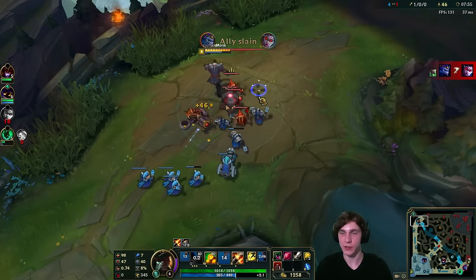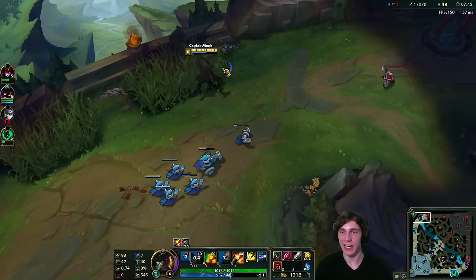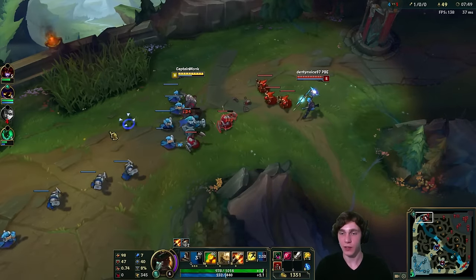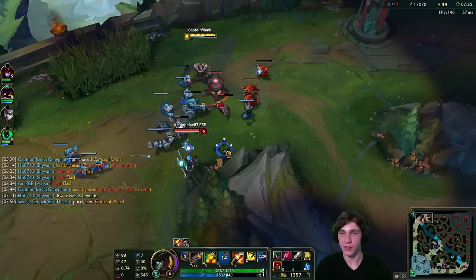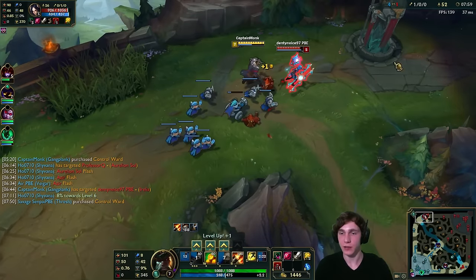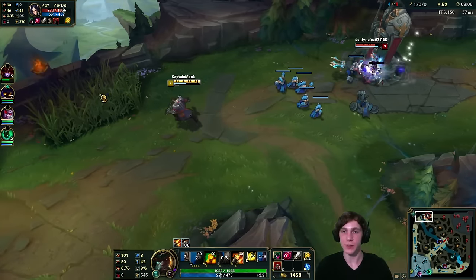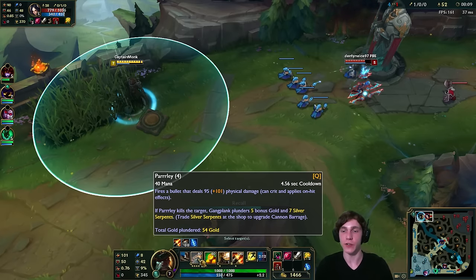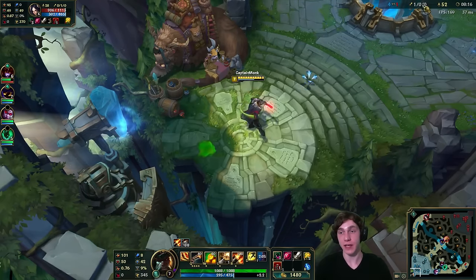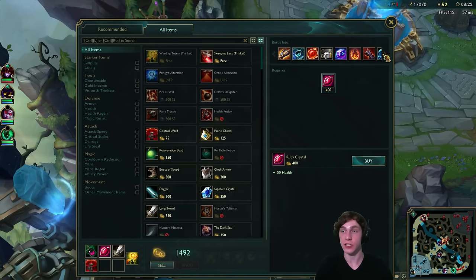Right now I have to wait so long before the barrels are explodable, which is obnoxious — but it's good for balance. Another thing to keep in mind when playing Gangplank: last hit with your Q as much as possible to get silver serpents. When you hit a barrel with your Q and it kills minions in the explosion, you get silver serpents — but only if you shoot the barrel, not auto-attack it.